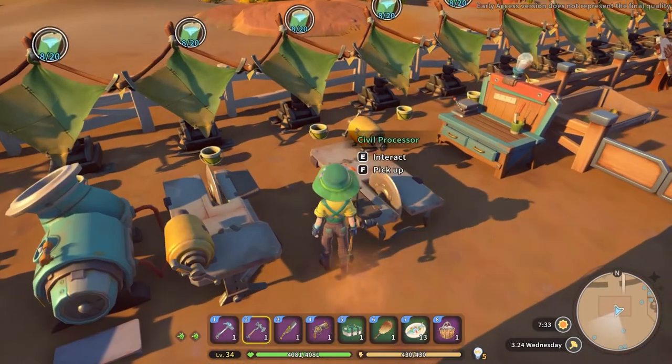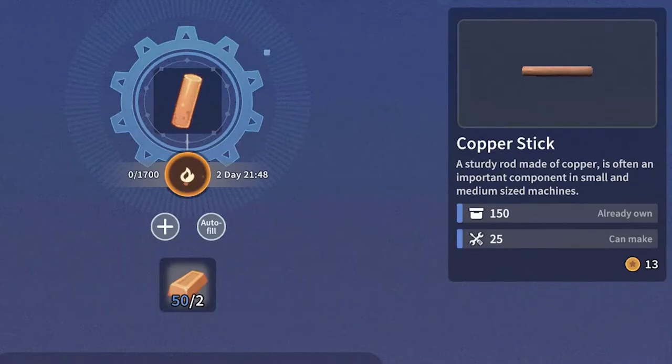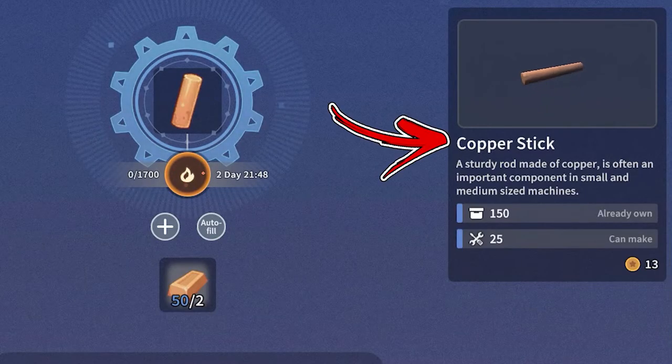In case you want to save your gold and farm it, you have to interact with a processor. Inside it you will find a recipe that will allow you to convert 2 copper bars into 1 copper stick.